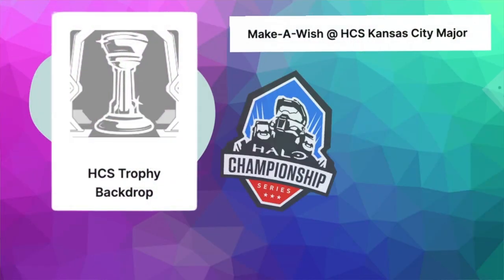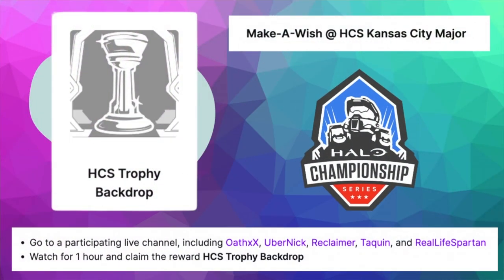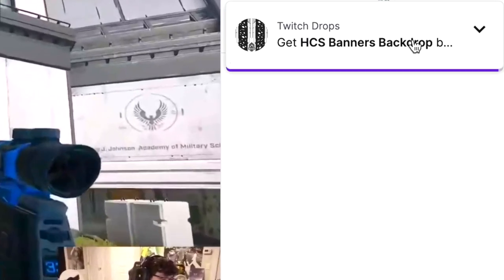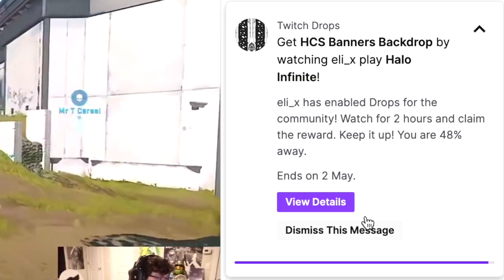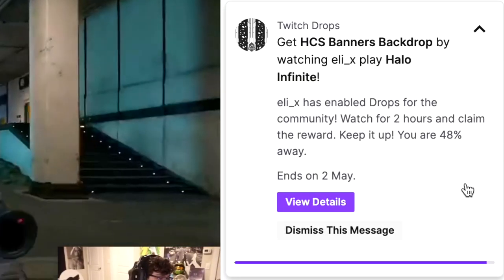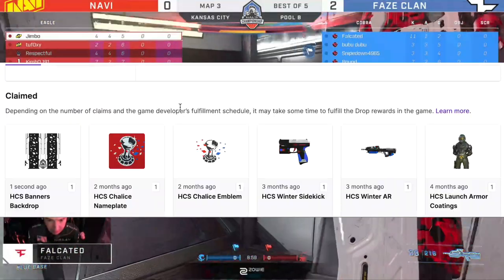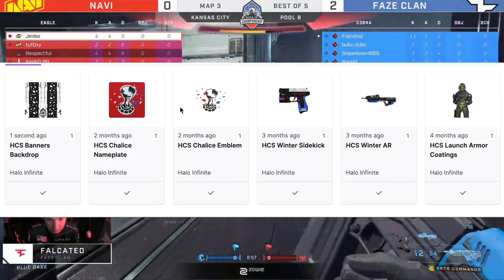The first one is the HCS Trophy Backdrop. This appears to be a Make-A-Wish campaign, and you have to go and watch one of the live channels: OathXX, Ubernik, Reclaimer, Taquin, or Real Life Spartan. You just have to watch them for one hour. You can see in the stream chat the drop and your progress percentage. Once you complete the drop, it'll be in your inventory in drops and then deposited into your account.